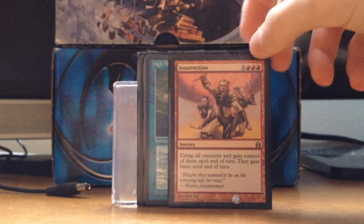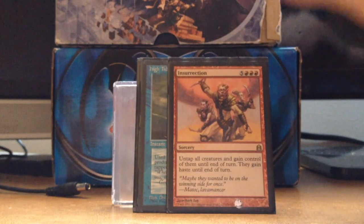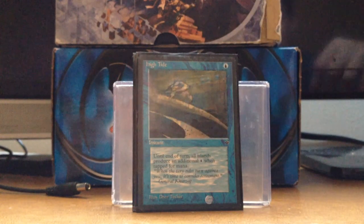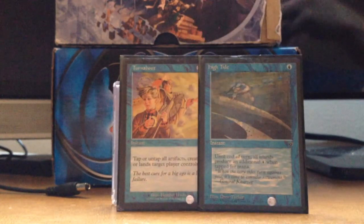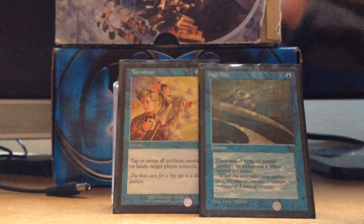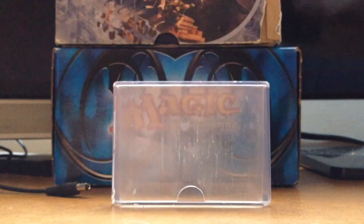Insurrection is another win condition — you untap all the creatures and gain control of them. They gain Haste until end of turn. High Tide and Turnabout go together as my last two cards. Turnabout produces a lot of mana and High Tide makes my Islands tap for more. And that's my deck.